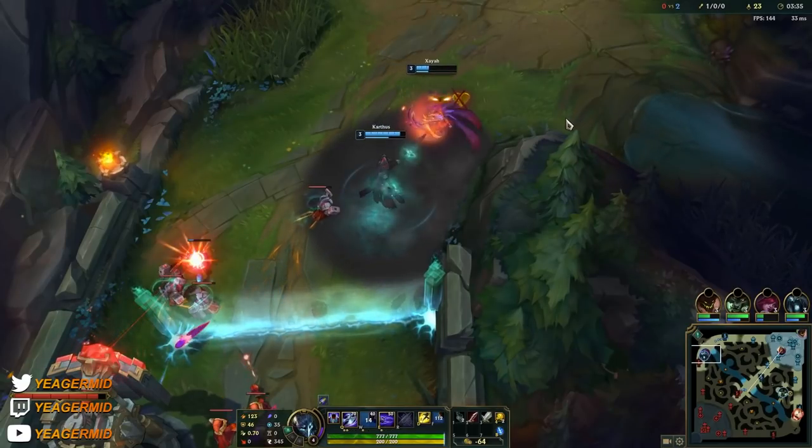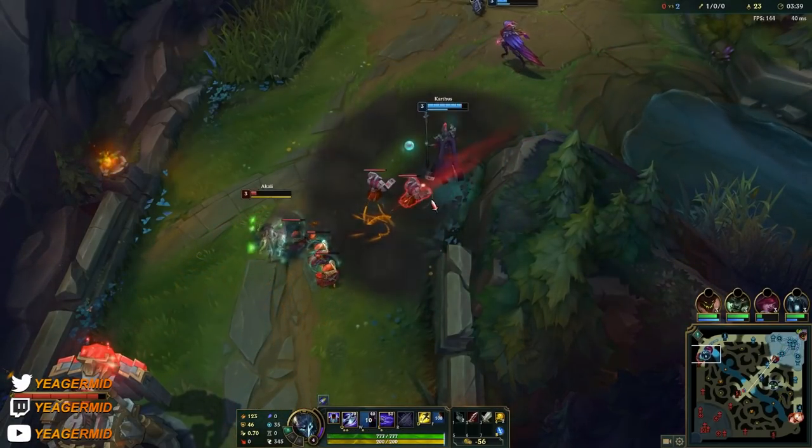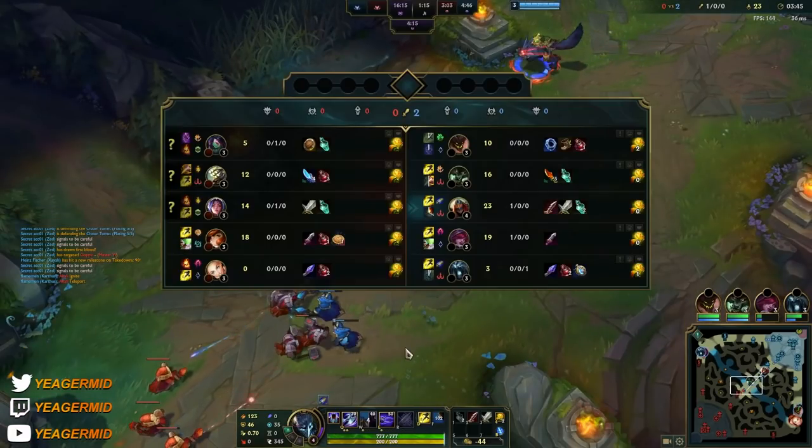Of course, you are going for those AD assassin items. The Serrated Dirk is a big power spike for assassins. As soon as you have that, your burst damage just goes through the roof — it's going to be absolutely insane.